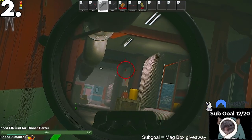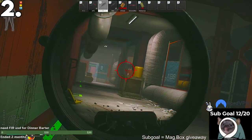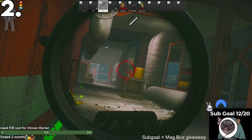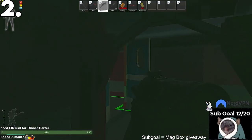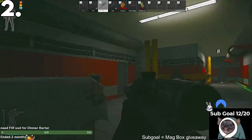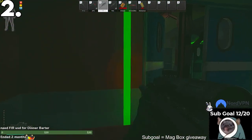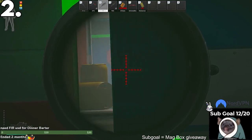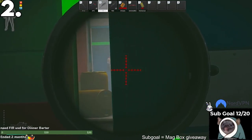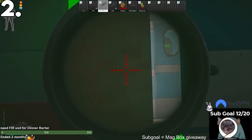My next tip is angle holding. I only recommend angle holding when you or the enemy don't know exactly where each other's positions are. If the enemy does know exactly where your position is, they can get the advantage and pre-fire you, which you don't want. As you see here in this clip, me and the enemy both know we're in the basement, but don't know exactly where. I decided to go behind the door and use a slit through the door to get the element of surprise, and I'm able to take him out.